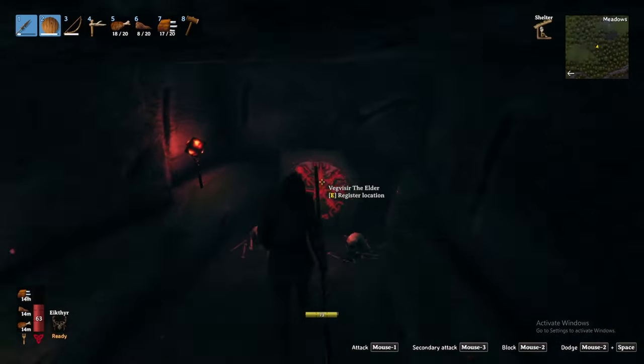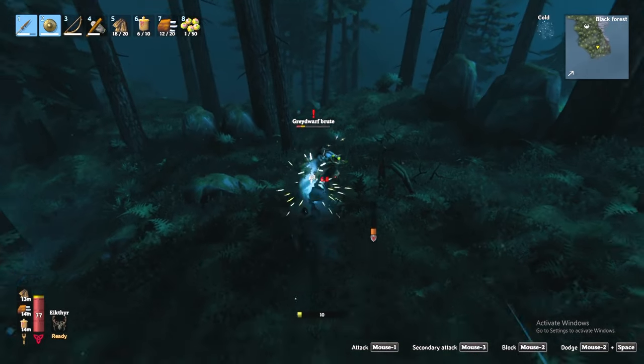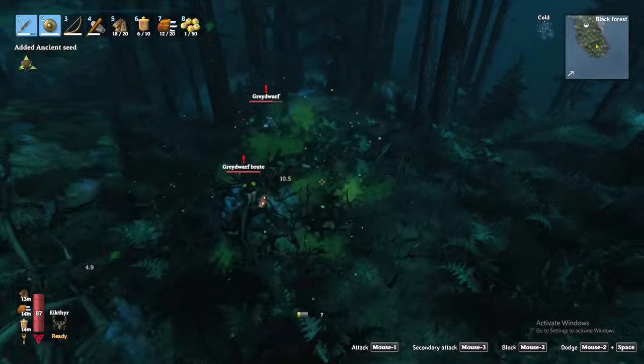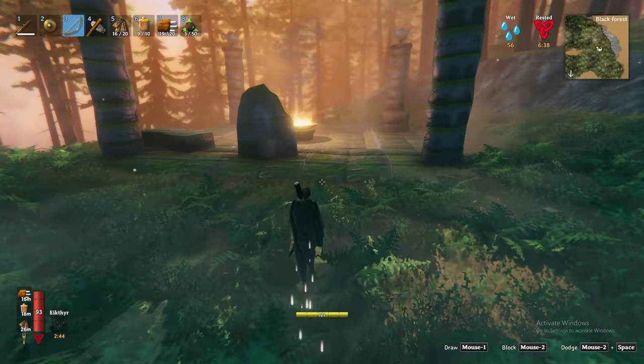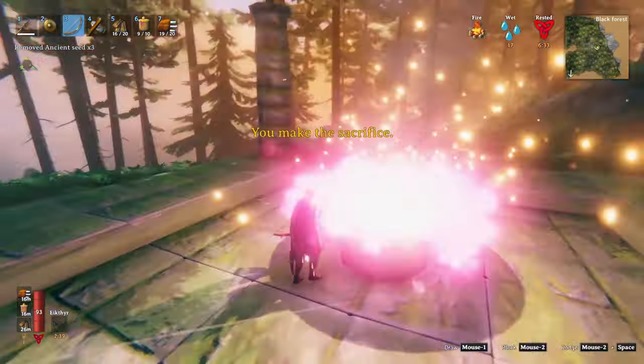Once you have identified the location of the Elder, you must gather three ancient seeds. As mentioned previously, these can drop from grey dwarf brutes. Alternatively, you can farm these from destroying grey dwarf spawning nests. With three ancient seeds, all that is left to do is sacrifice the seeds at his altar to summon him and take him down.